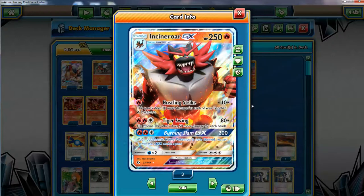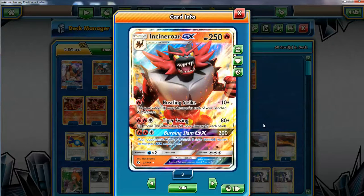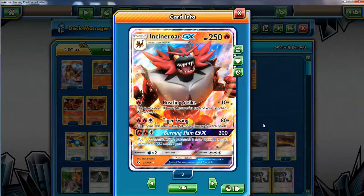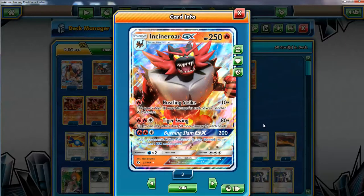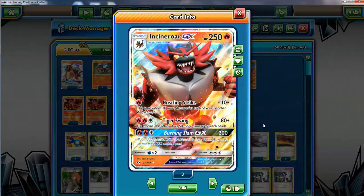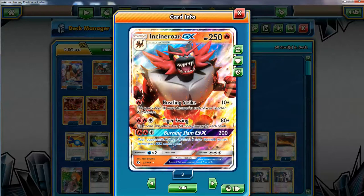That means we're gonna knock out most GX Pokemon in two hits — two-hit KOs should get the job done. We've got Tiger Swing too. Not the greatest attack, but if you get two heads it's gonna do 180 — you flip two coins, for each head do 50 more. If you get one it's 130, maybe decent. 180 is what you want to do, but we don't really want to use this attack if we ever attach three energies. That's for the Burning Slam GX attack, which is actually a great attack. It's gonna do 200 damage and burn the Pokemon — essentially 220 damage, and with Choice Band it's 250. We can knock anything out in one hit, so Burning Slam is the way to go.